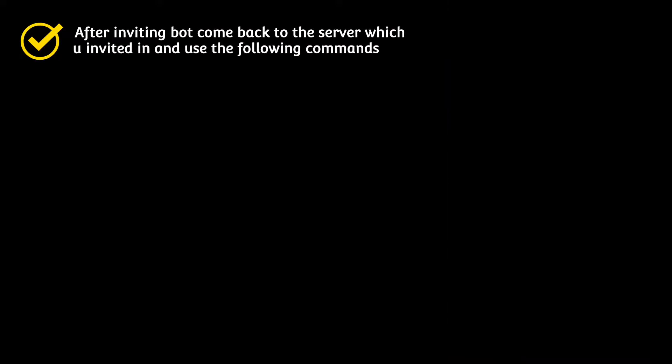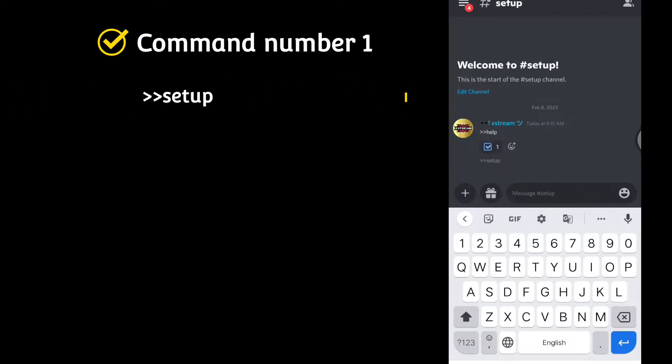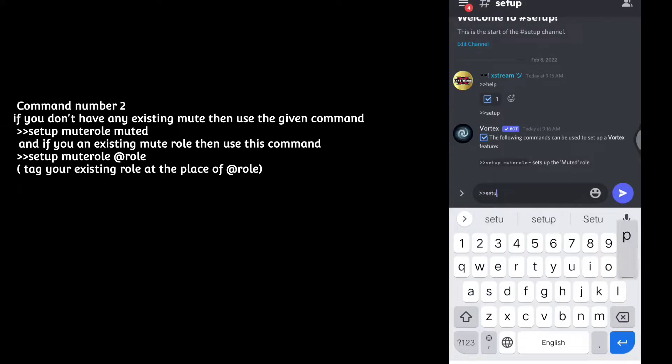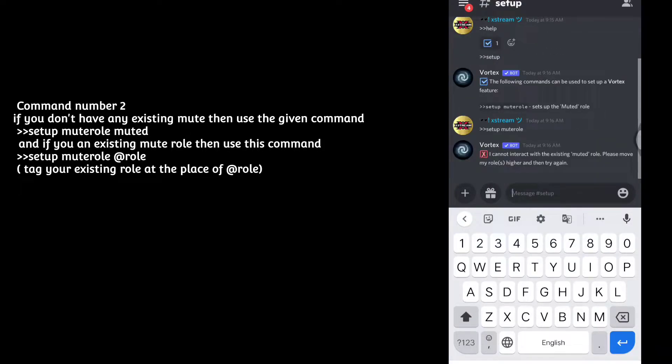After inviting the bot, come back to the server you invited it to and use the following commands. Command number 1: setup. Command number 2: if you don't have any existing mute role, use the command 'setup muteroll muted'. If you have an existing mute role, use the command 'setup muteroll @role', tagging your existing role in place of @role.